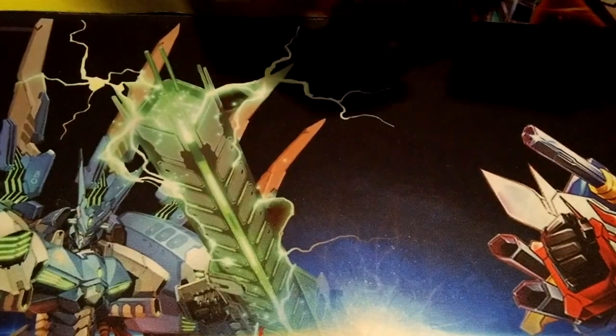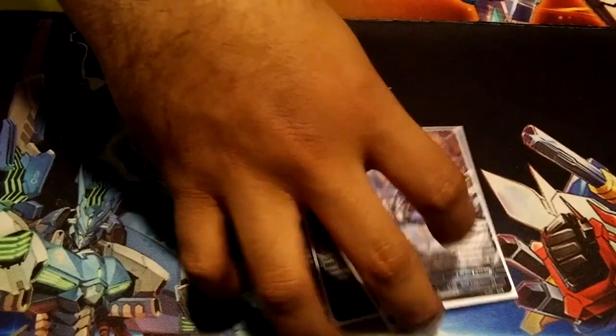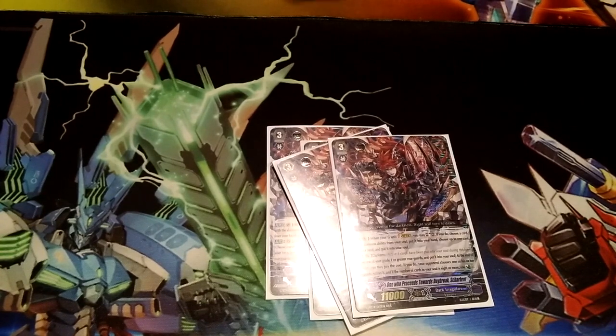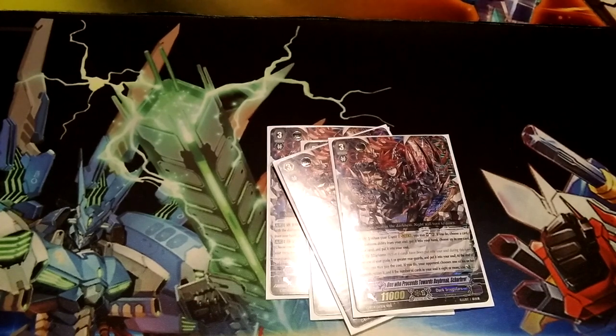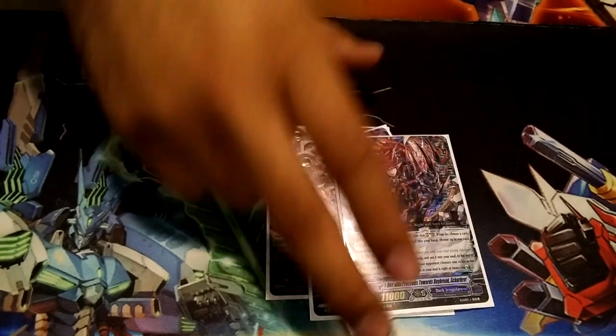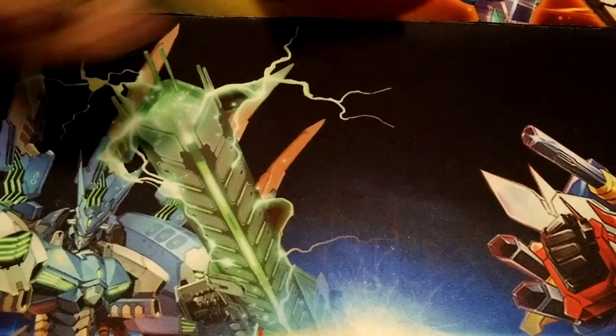For Grade 3s, I have four of the new Shahara — just an incredible card for the deck. You soul charge two when you stride, and then you get to trade one card in your hand for something in your soul. The card in your hand just has to have Darkness, so it lets you toolbox anything in your soul. Then as a Darkness effect, at the end of your turn, you get to retire one of your opponent's units and Counter Charge 1. You just have to put a Grade 1 or greater Rearguard into soul, which is a very good cost.